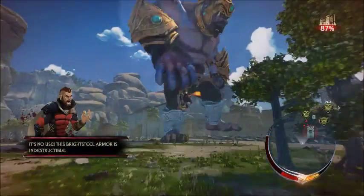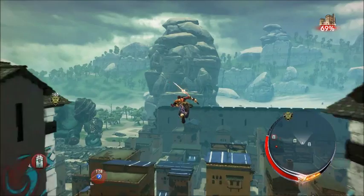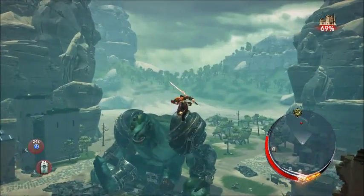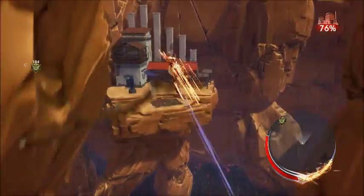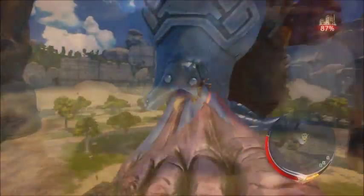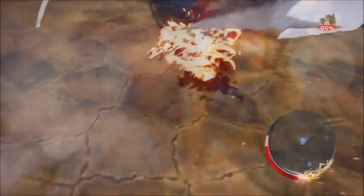Traveling across the randomly generated maps is a swift and unique approach to getting from one Raveni to the next. Aveil is capable of gliding for long distances, bouncing sky high from rooftop canopies, using your grappling hook tool to swing from one point to another, and of course, scaling the massive Raveni.